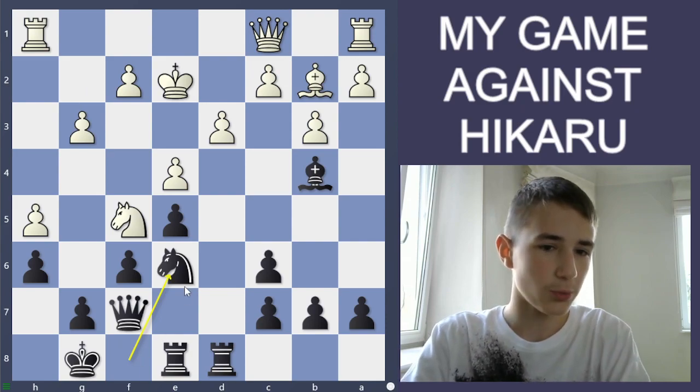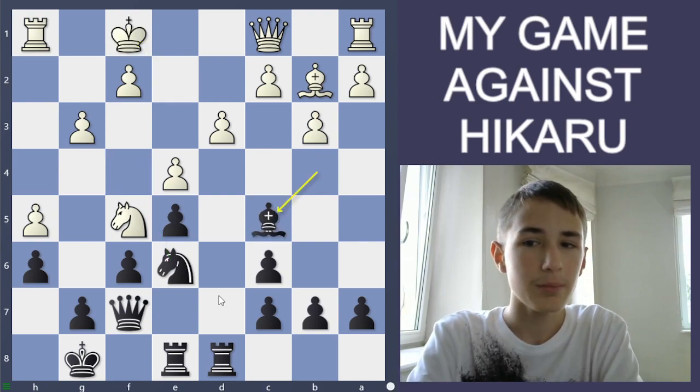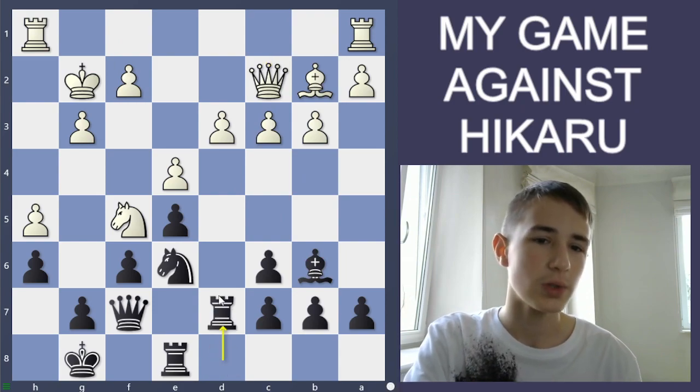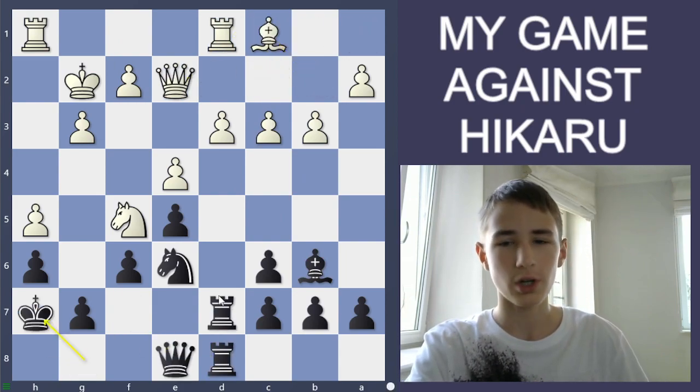I played h6, he played Knight e3, Knight f8, Knight f5, Queen f7, g3, Knight e6. g3 was a nice move restricting Knight f4. King f1, Bishop c5 — I'm just making moves. Bishop b6, Queen c2. It's very hard for him to break through; we're just shuffling back and forth.